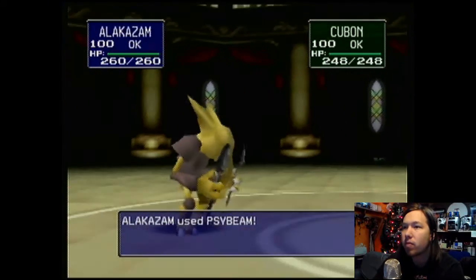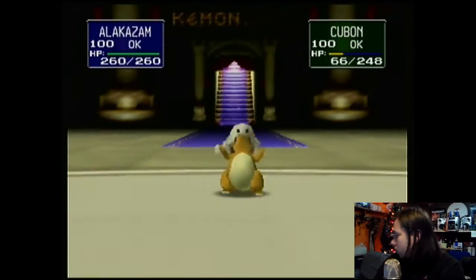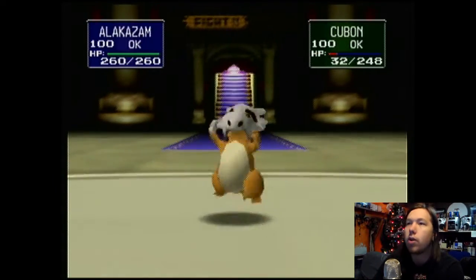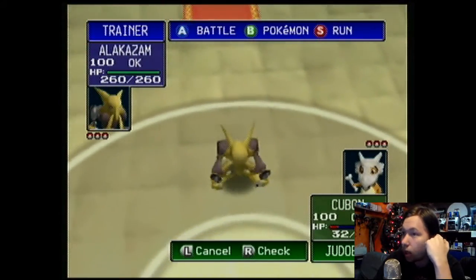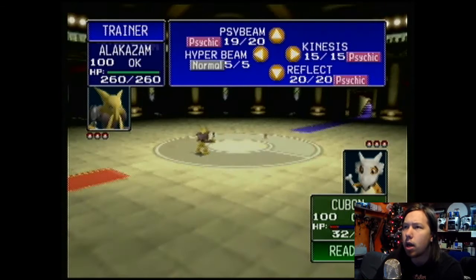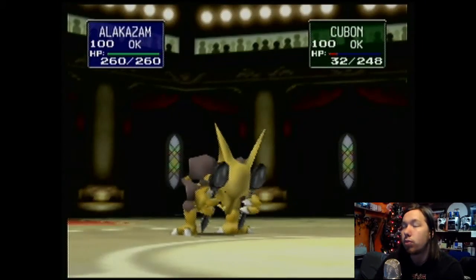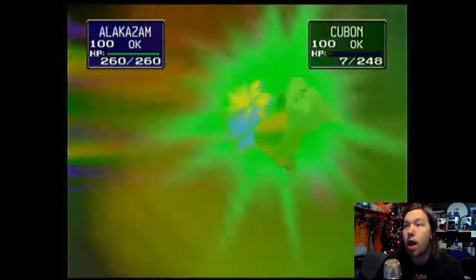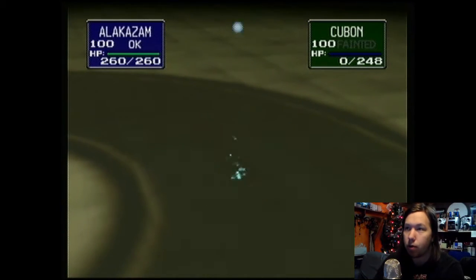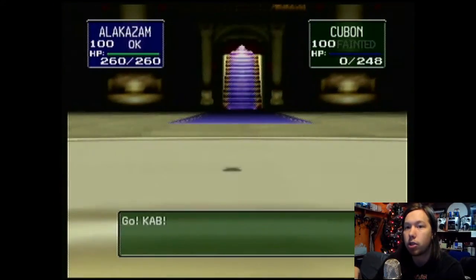Psybeam! The reason why I use Alakazam and Raichu — I usually used Jolteon, and that was the Electric type I used to beat the Elite Four the first time. But Raichu, I believe, is faster and is a little bit more balanced towards his Special. He has Thunder, and Jolteon had some physical moves — he wasn't entirely just Special electric like Raichu. So Raichu being slightly faster and having more Special to do damage with was technically a better choice.